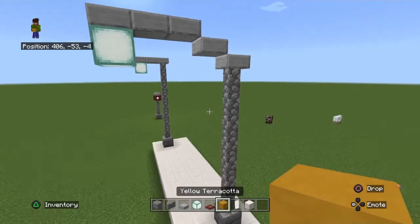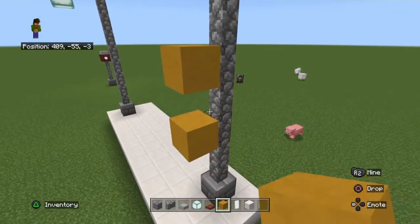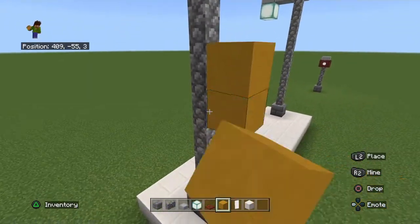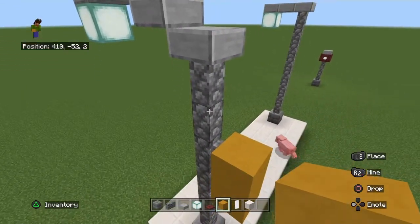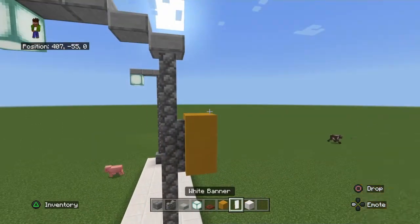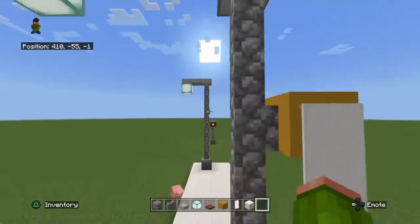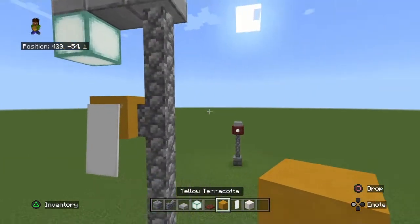But if you want to be more creative and add more details, you can add any kind of terracotta on the side — it doesn't matter. It can be on this side, that side, at any height, just not too low. Pretty much at least four blocks high, then one block below where it reaches the smooth stone slab. Then you can add a banner — you can customize it. There are a lot of different ways, or you could even do both sides sometimes.